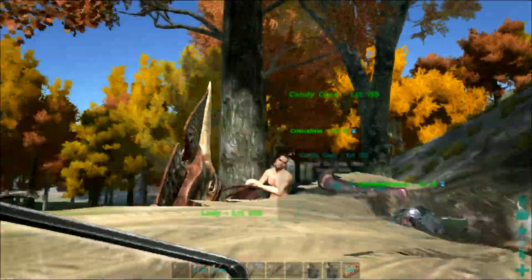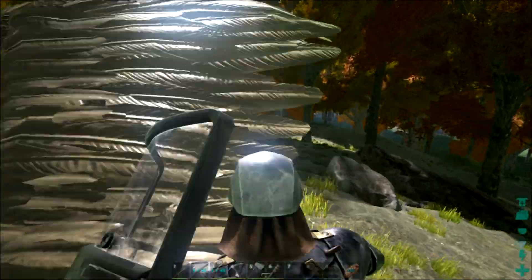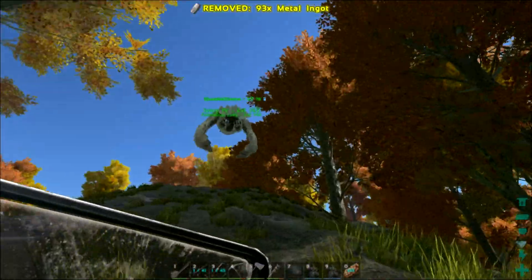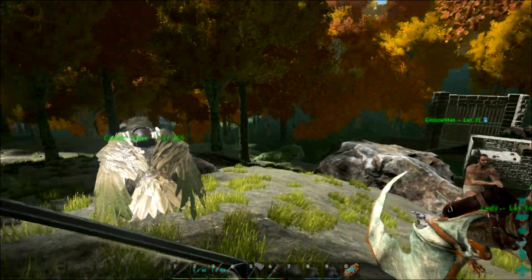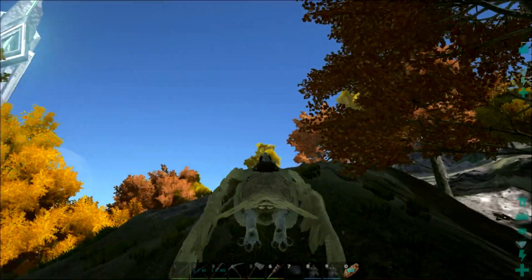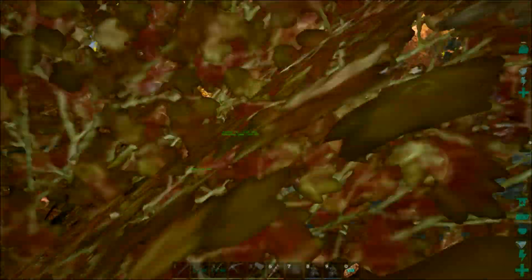Candy Cane has like 260 metal on her, and all the gas. We don't want to be stealing raw materials because we don't have the carry weight to support that. That was our first raid guys - let us know if you liked it. Oh wait, all your stuff is in the pen. I think it got eaten.